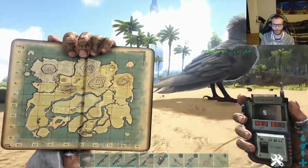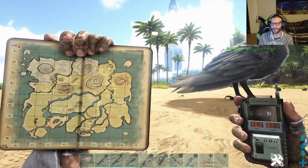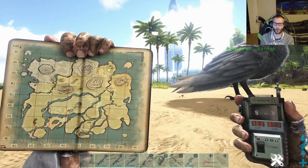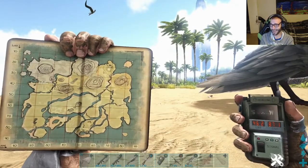Today we're on The Island. We're going to be going over how to get the Artifact of the Clever. Now this is one of the harder artifacts to get — it's underwater and the enemies down there are just ridiculous.